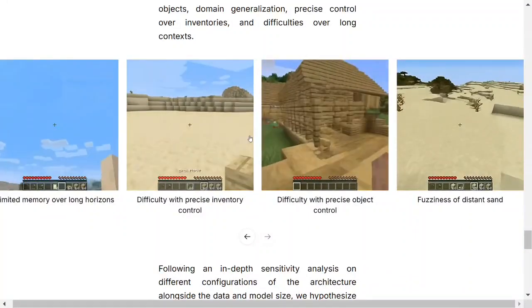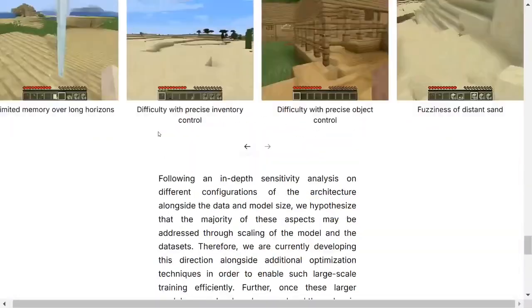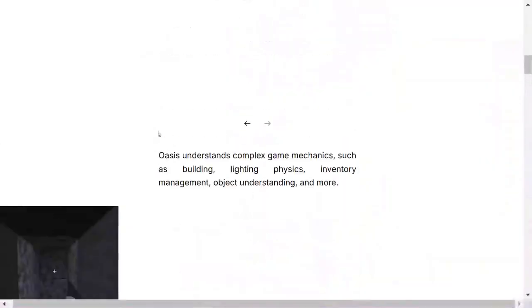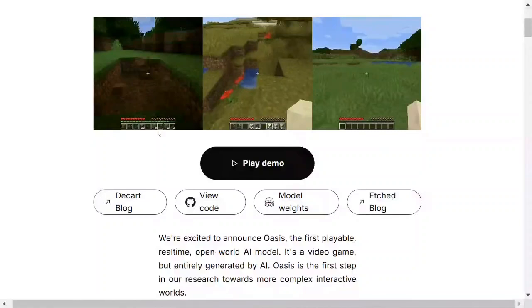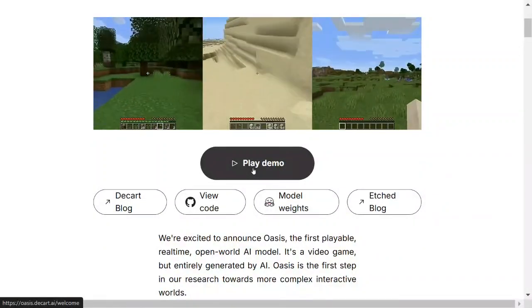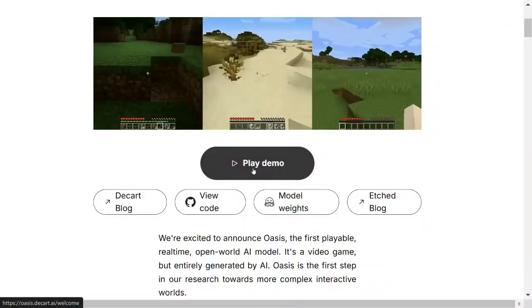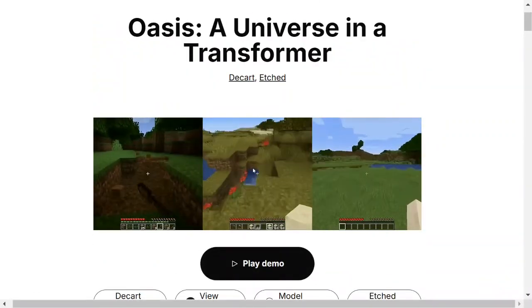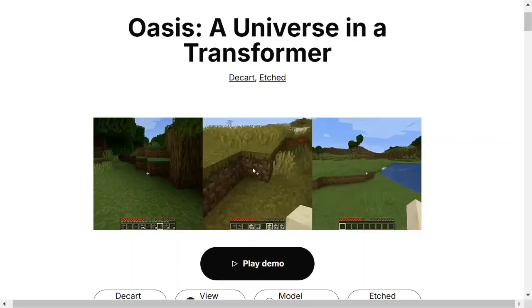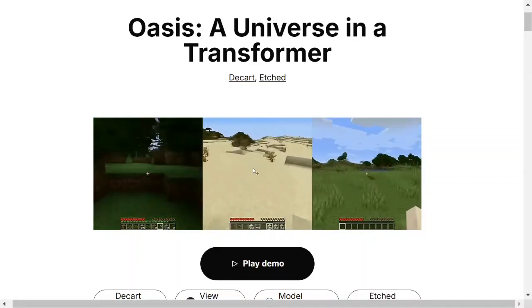These are all examples they have given, mentioning what issues are present in the current game. But I think it's crazily good. The idea was around the corner for a very long time after Google released Game Engine, and this came in way earlier than expected. Generating an entire video game using just an AI model is something very exciting.